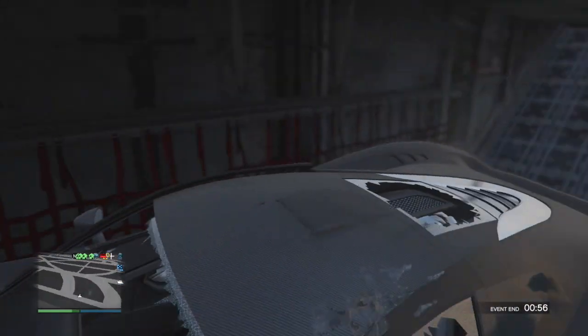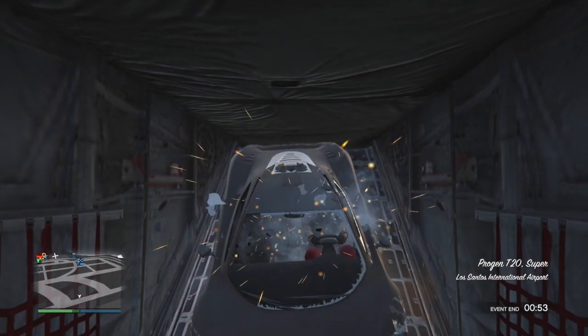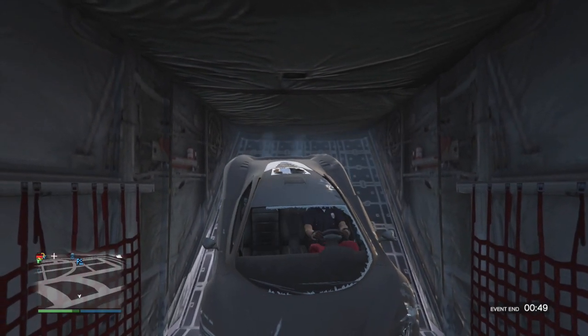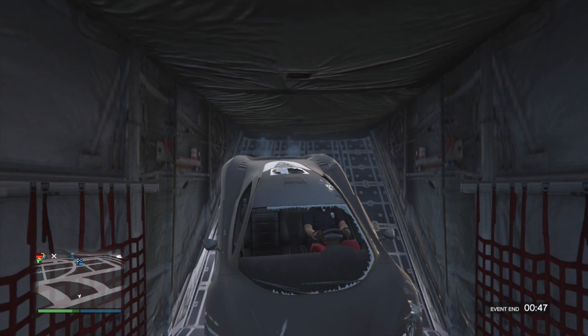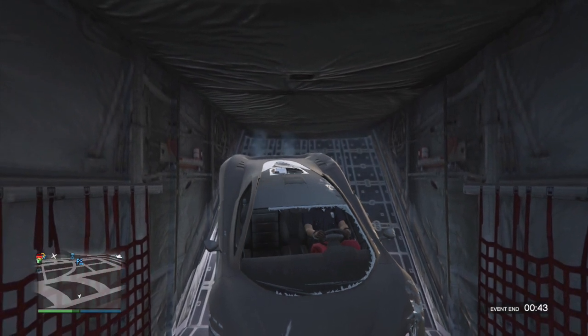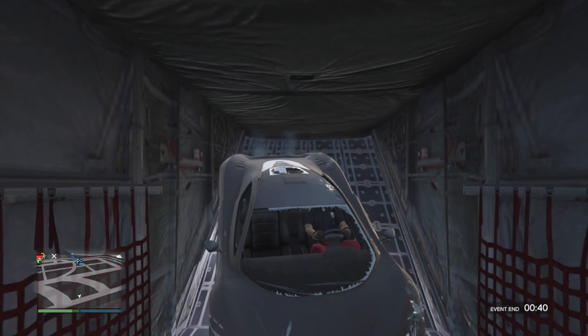Once you guys are underneath the Titan you'll see that you eventually do glitch inside, and it is really cool. I didn't actually show you guys me walking around — I should have gotten out and started walking around. Once you are in there you can drive back and forward, that's about it, but it is pretty cool.